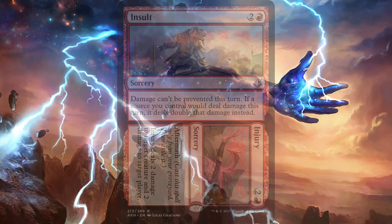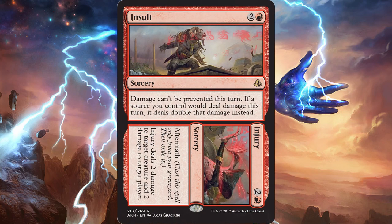Next we have Insult to Injury. It's a sorcery for 2 and a red that reads: damage can't be prevented this turn, and if a source you control would deal damage this turn, it deals double that damage instead. The Injury side has Aftermath, which means it can be cast from your graveyard. It reads: Injury deals 2 damage to target creature and 2 damage to target player or planeswalker.